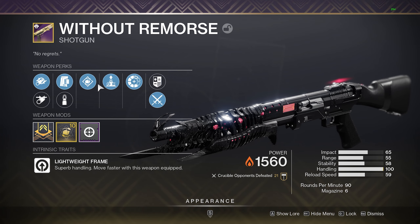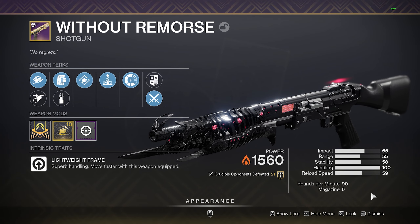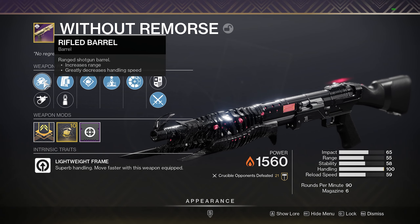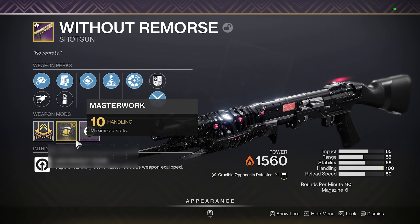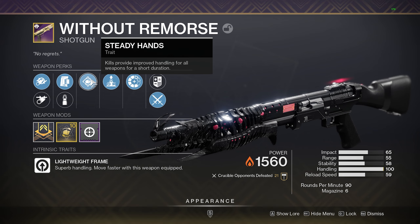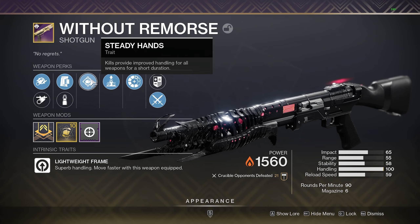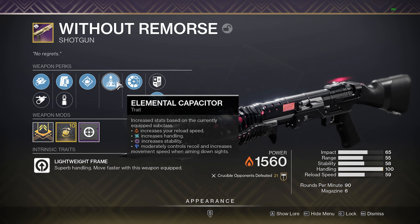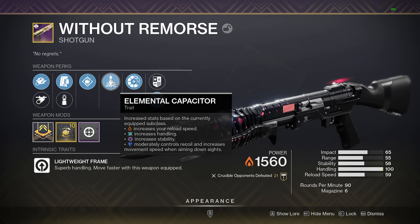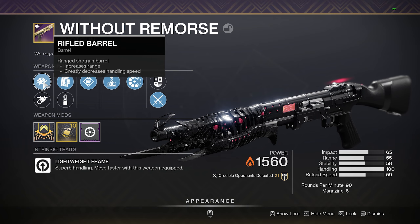Since it does have this much handling, your best roll would absolutely be rifled with accurized for range. You would still be at a 99 handling mark with this roll exactly. Steady Hands is an incredible perk because it gives you insane handling for your hand cannon. And Elemental Capacitor is absolutely the perk you want because it's going to give you high handling. This is a unique shotgun where I actually do recommend rifled if you're running an ARC subclass.